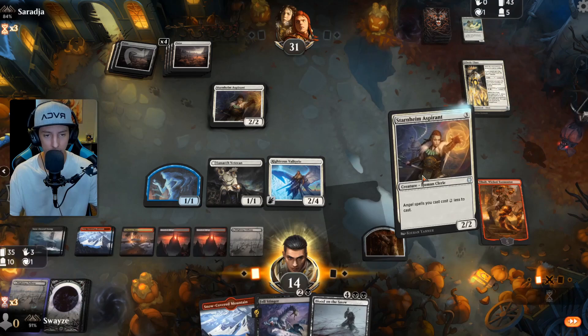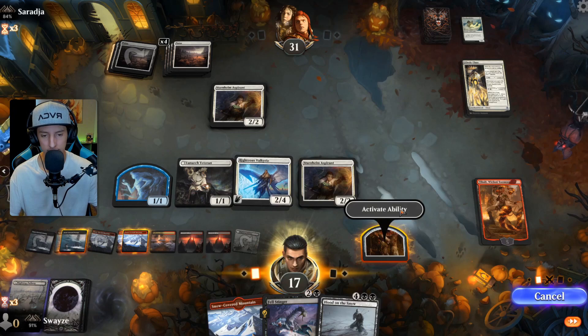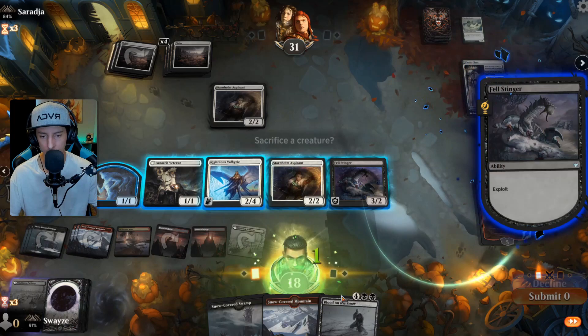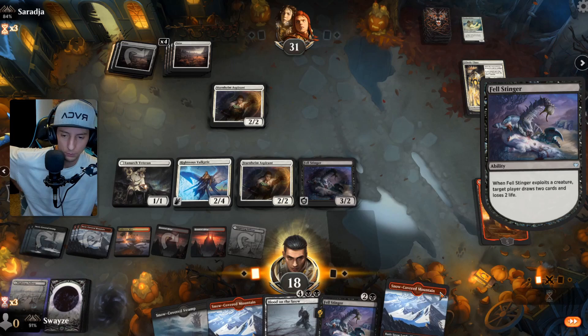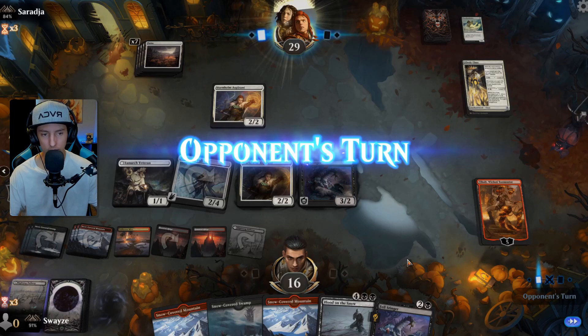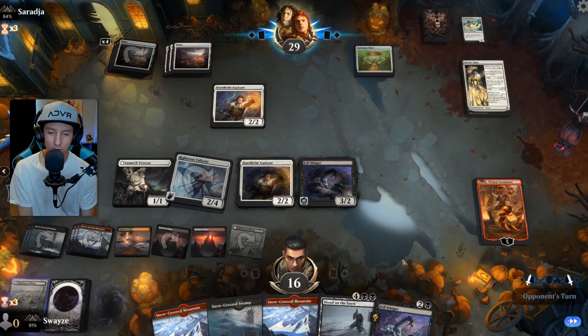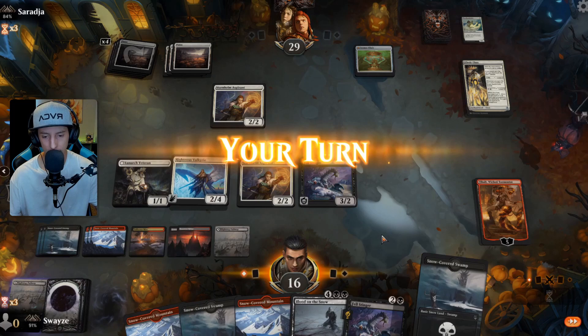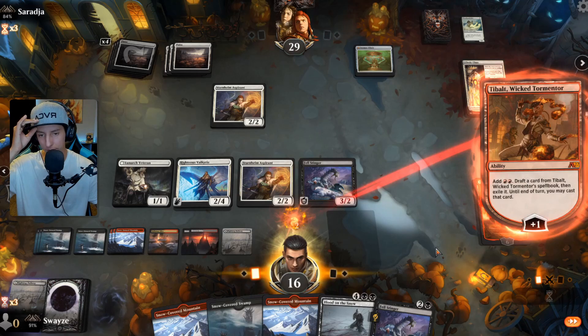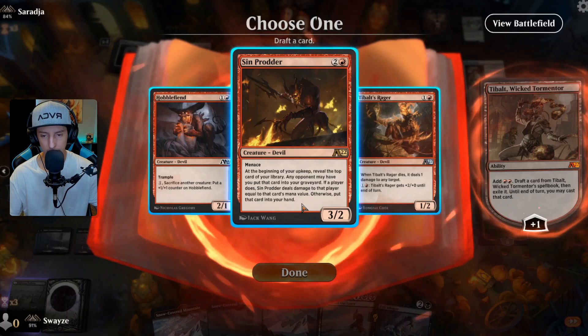Bad luck. We're going to play this and gain the life. Let's draw a card here. Not the card we wanted to see obviously. We get two more — again, not the cards we wanted. Am I willing to trade? I think I am. I'm going to attack here — I'm willing to trade these angels. It's not like they have graveyard effects. Cosmos Elixir? Are you kidding me? That is a really good card for them to draw right now because they get a ton of card draw until I'm able to deal with the life total.